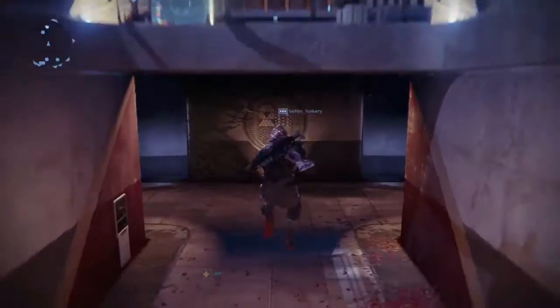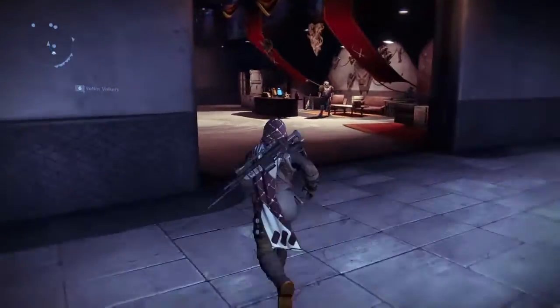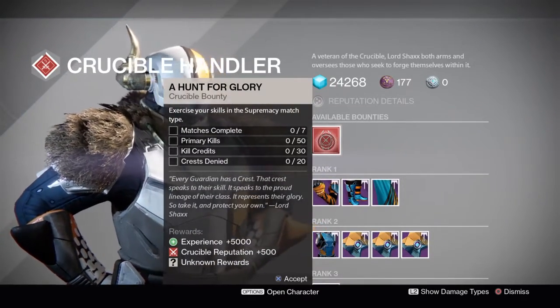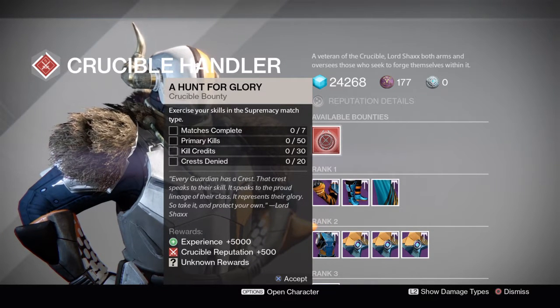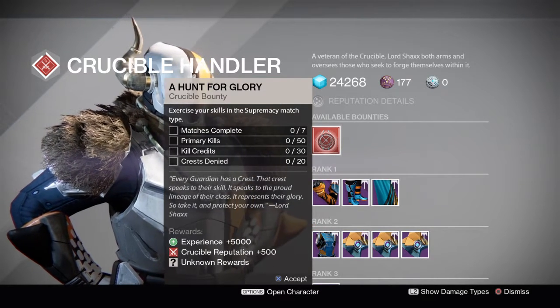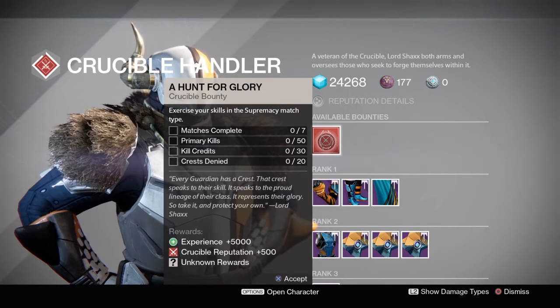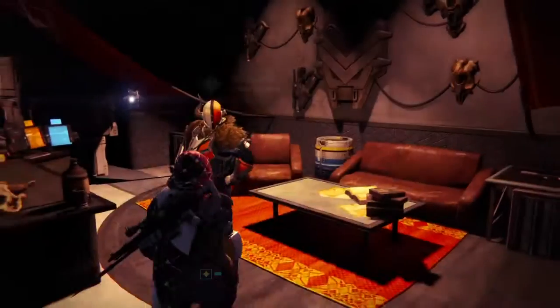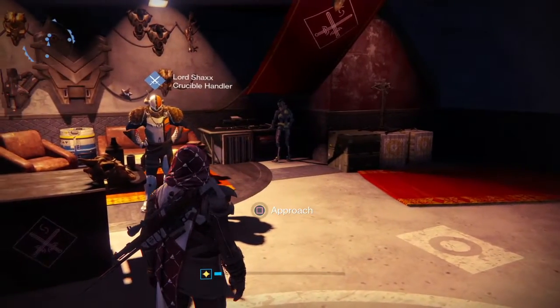Next up in the Tower, we're going to visit Lord Shaxx to see what his weekly Crucible bounties are for all the PvP players. This week, you want to head into the Crucible and complete games in Supremacy. You need to complete seven matches, get 50 primary kills, collect 50 kill credits, and collect 20 crests denied. A reminder: crests denied is when an enemy kills one of your teammates but you pick up your teammate's crest before the enemy is allowed to. This is a Nightfall tier reward, so it can be all the way up to a level 400 light.